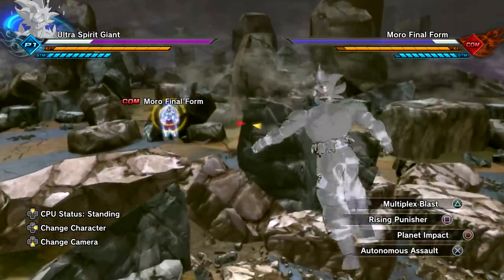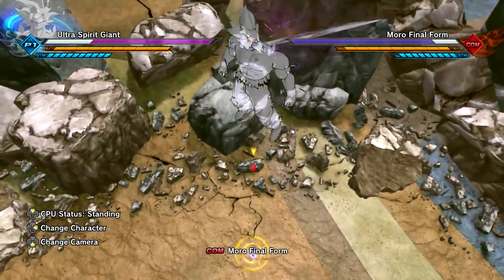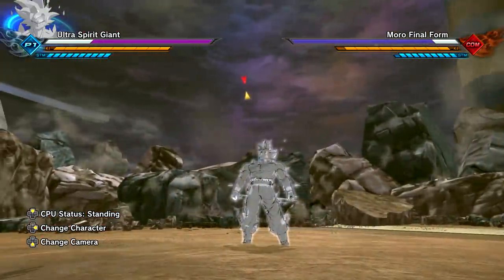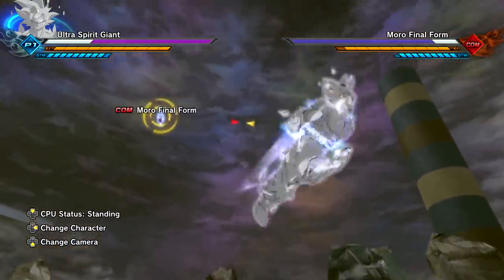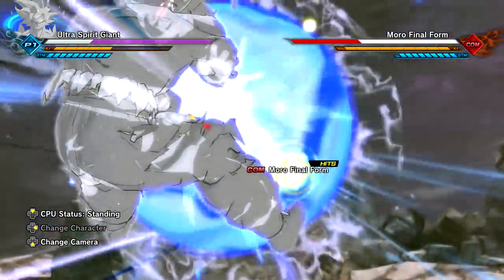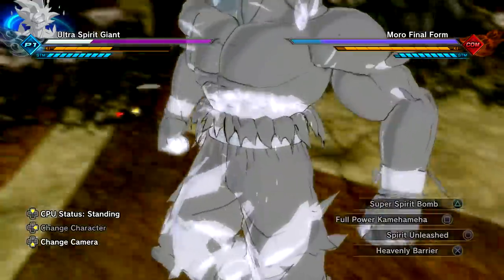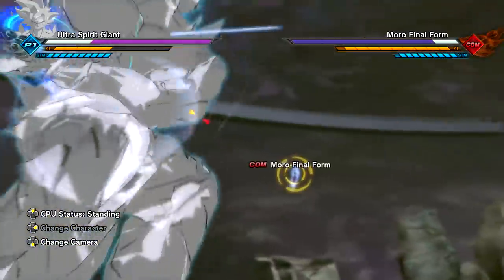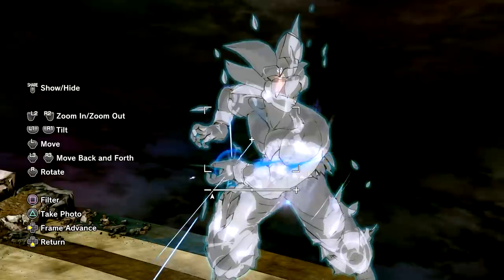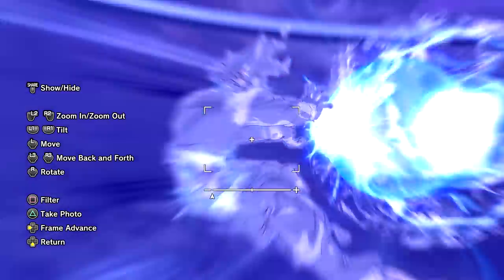I'm too excited for this, I'm sure you guys can tell. Let's have Moro down at the bottom and do Planet Impact from the top — hold this. Yeah, let's go, I feel the power! Let's see how Full Power Kamehameha looks. Full Power Kamehameha actually kind of fits him as well — look at him charging it, this is true full power.